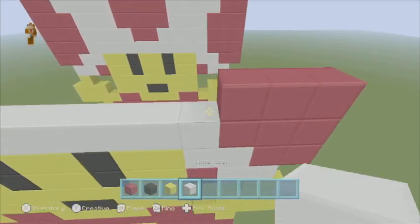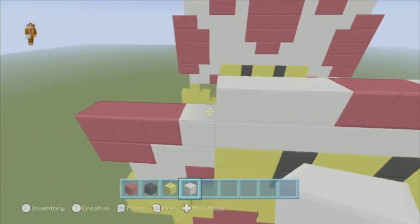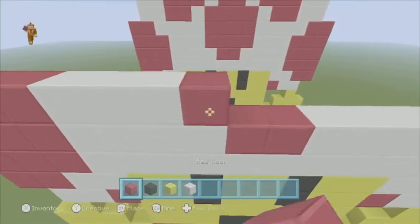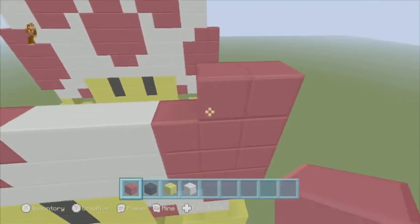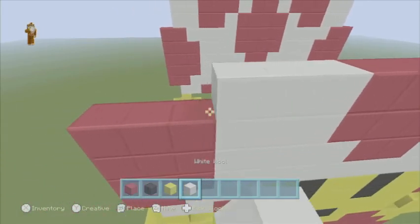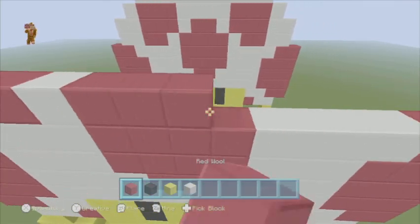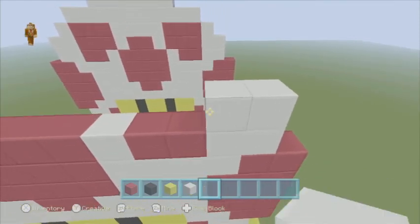Then we're going to place 3 red, 4 white, 2 red, 4 white, and 3 red. And 3 red, and 3 red like that. Next layer: 3 red, 3 red, 4 red — 1, 2, 3, 4 — 3 white, and 3 red. And this layer: 2 red, 4 white — 1, 2, 3, 4 — 4 red, 2 red, and 4 white — 1, 2, 3, 4 — and then 2 red. Then we're going to come in 1 and place 2 white, 2 red, 4 red, and then 2 red, 2 white.